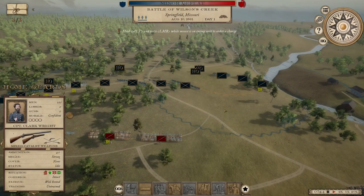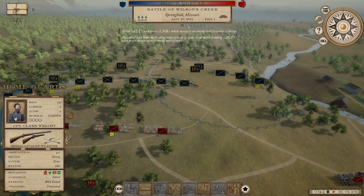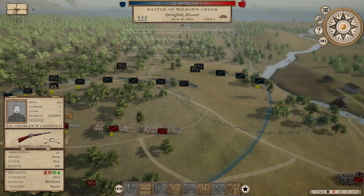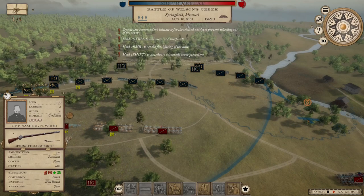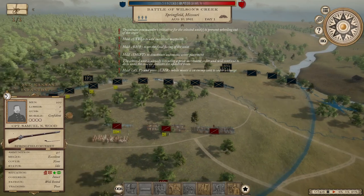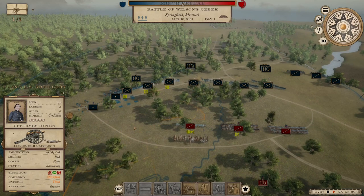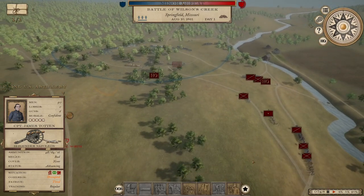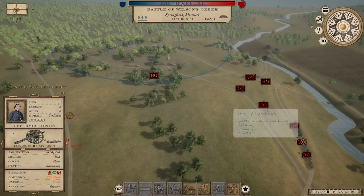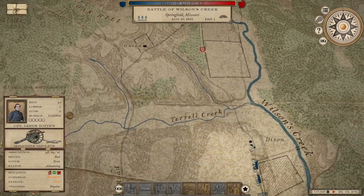Let's get our cavalry moved up over here to deal with whatever comes up the road. The guns should be able to open fire now. Here comes their force — 200 infantry moving in. Siegel, how are you doing down there? He's moving up.